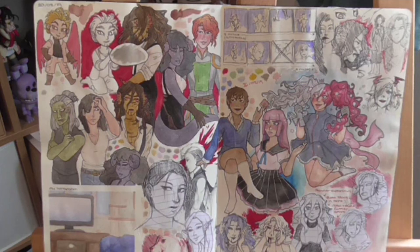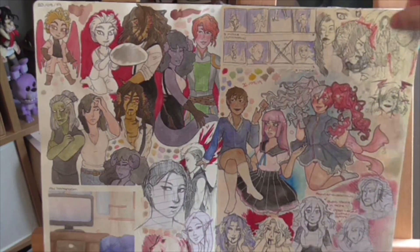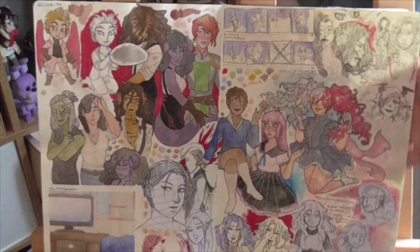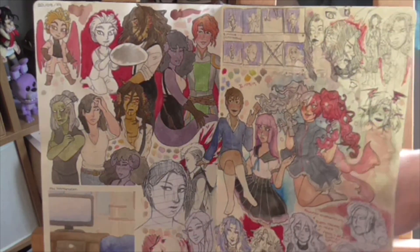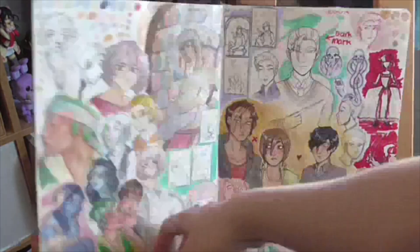There are also some chibi Hawks, a little Varys, a study of my house, some thumbnailing, some Sanctuary doodles, a genderbend Shoto as a magical girl — because that's the kind of thing I like to draw. If I can draw girls and I can draw magical girls, I will. Then another cutesy girl, some Briar, and some Havens at the bottom there.